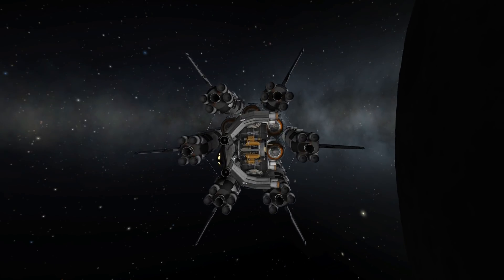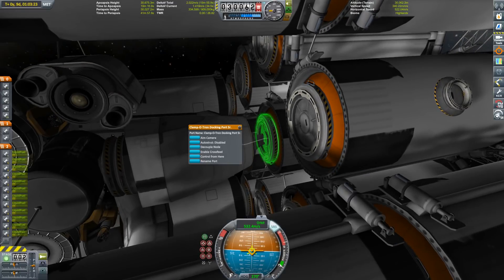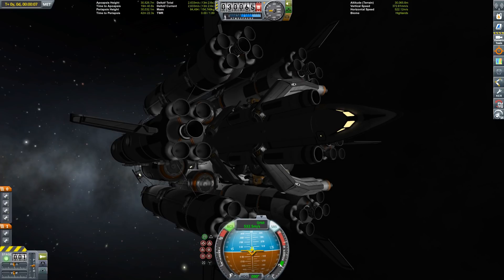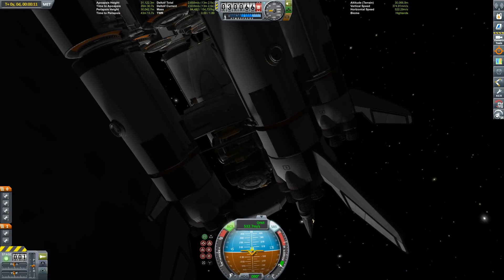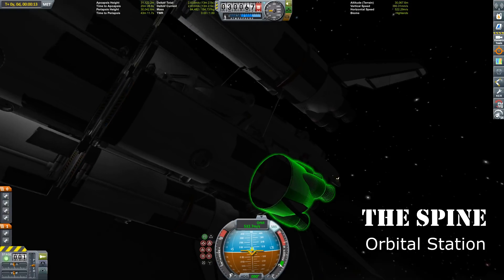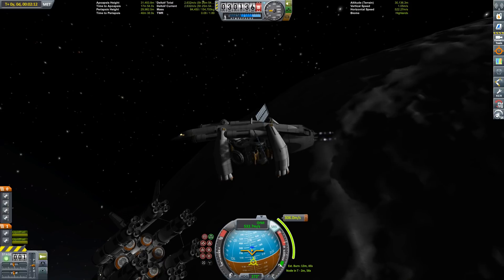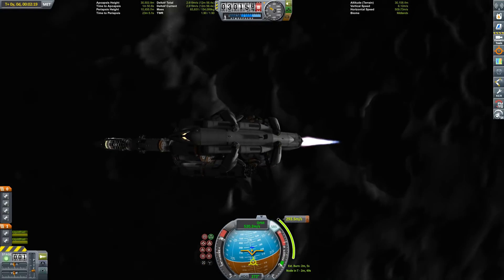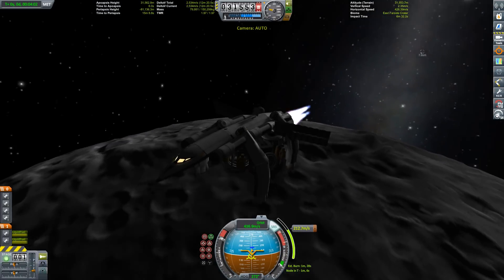Hello everybody and welcome back to my Operation Moon Sucker series. We are back in orbit around the moon and the next thing we're going to do is build the actual base. This little craft here is called the carry haul and it is going to deliver the first portion that we're going to set down onto this very nice and resource-rich area that we discovered in the previous episode.